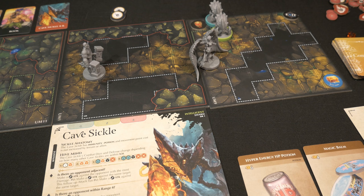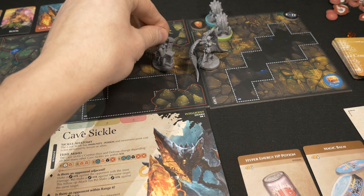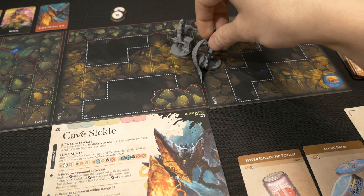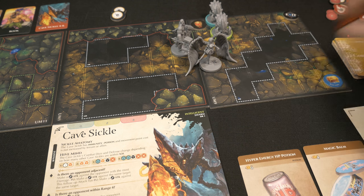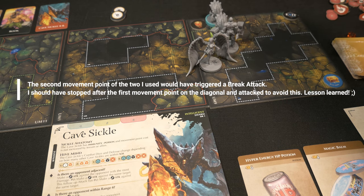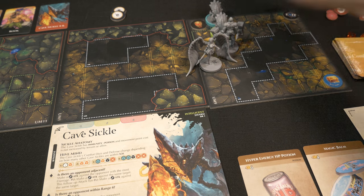Rook is up next - I need to get him close to the cavesicles to try to take one down so they can't use hive mind on me. Using one stamina for movement: Rook has maximum movement of five because of his war hammers, so I go one, two, three, four, five right beside the cavesicle. Then I spend one more stamina to gain two additional movement, getting me right in front of the green cavesicle. Finally, I spend two stamina to attack it.